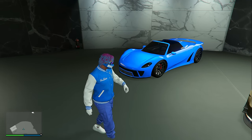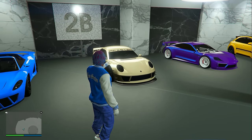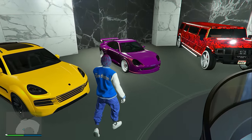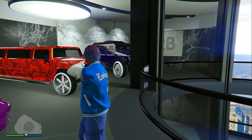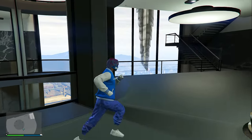On the second floor we have a really clean looking Fister 811, a really clean Comet S2, the electric Fister Neon, the Astron Custom, and also the OG Comet Fister. And then for some odd reason I have an HVY Insurgent in here and also a Mammoth Patriot Stretch, which I honestly don't really know why they're in here — I guess they just didn't have any room anywhere else.